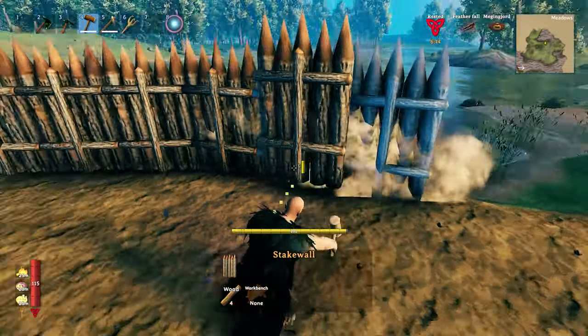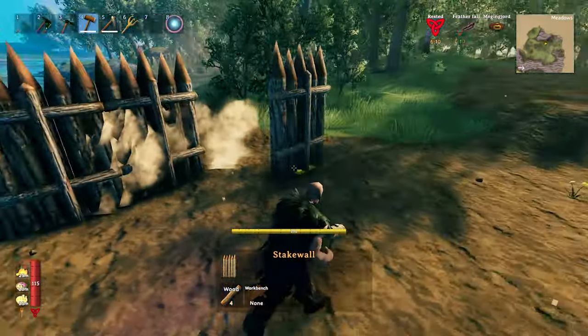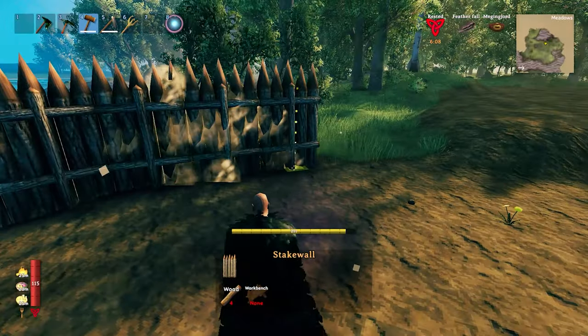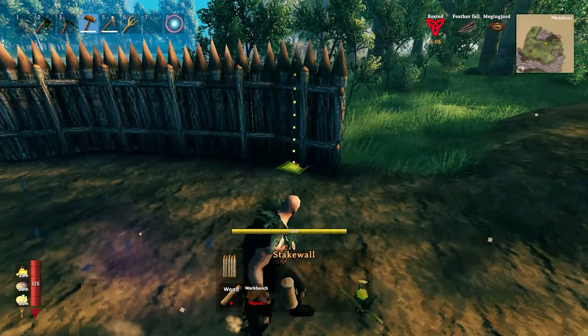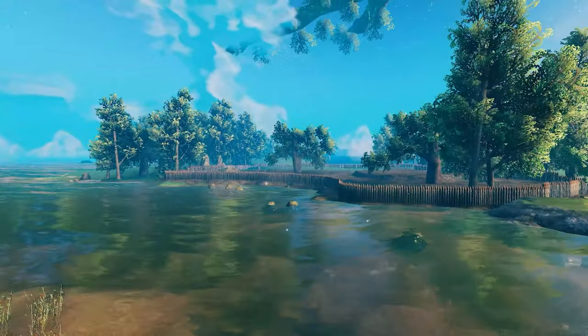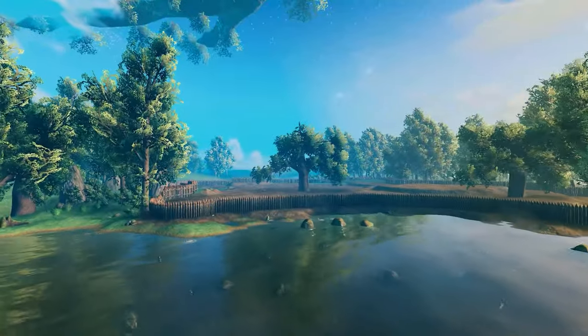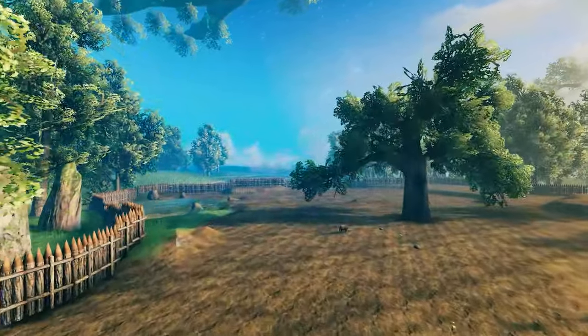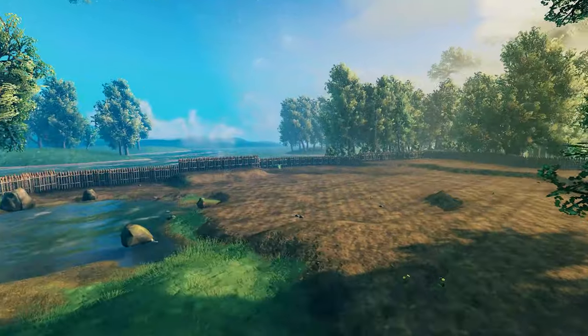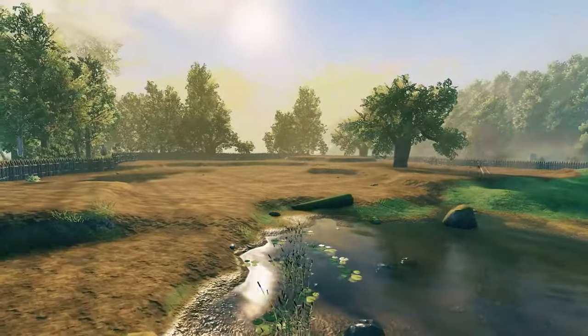Next we're gonna take care of the defenses of the village. Since this is a village and not a fortress, we're gonna go with some simple realistic defenses like the stake walls. This is how the final result looks with all the stake walls. I decided that this village surface will suffice for this project — I call it a little project, but it wasn't little at all.